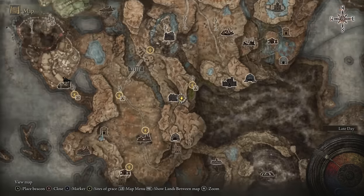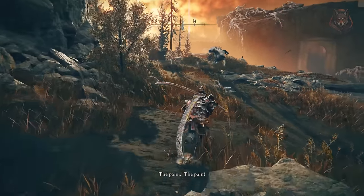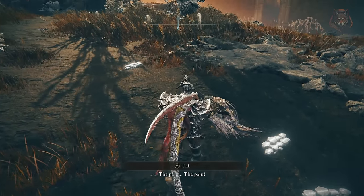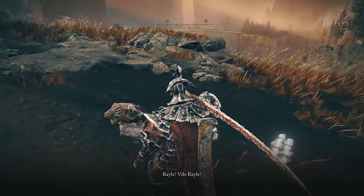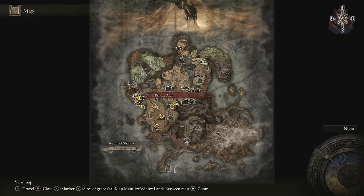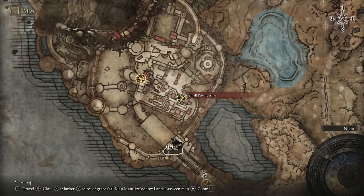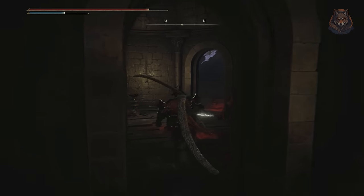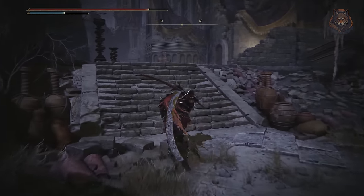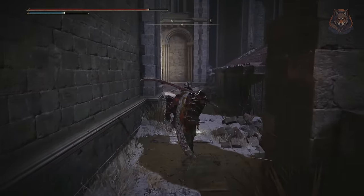Step seven: meet Igon at the Pillar Pathway point — he's screaming about Bale. You don't really have to do anything else for him just right now. Step eight: start the Bellarout Tower settlement and make your way to the second point of grace called the Small Private Altar. Step nine: from here we will find the storeroom key and use it to reach the next NPC called Horncent Grandam — once you find her, simply exhaust all of her dialogue options.